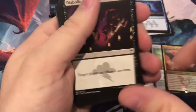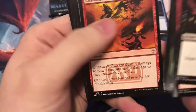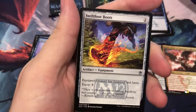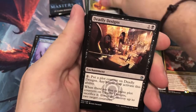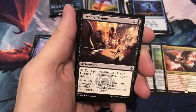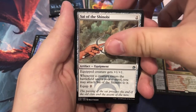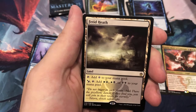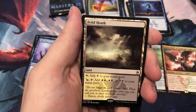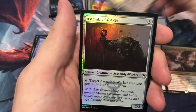Let's finish this strong with a couple of really good packs — maybe a Port or a Blood Moon. Swiftfoot Boots, dollar uncommon. Deadly Designs, Psy of Shinobi. And hey, another filterland — Fetid Heath, usually good for a few bucks. Eight dollars! And a foil Assembly Worker.